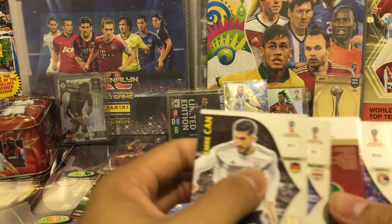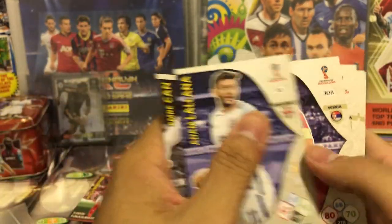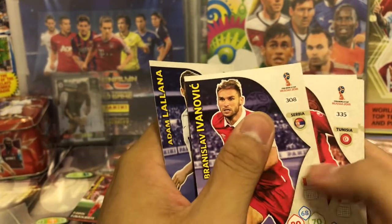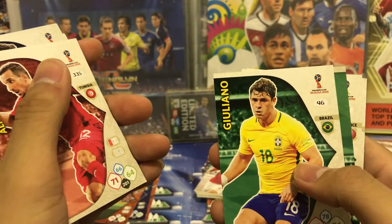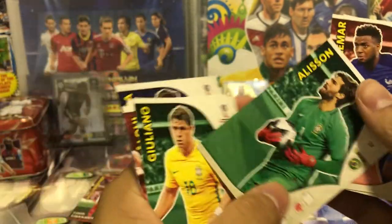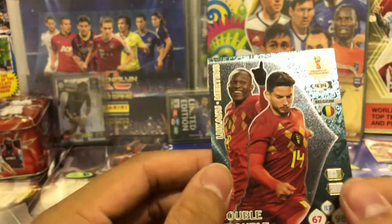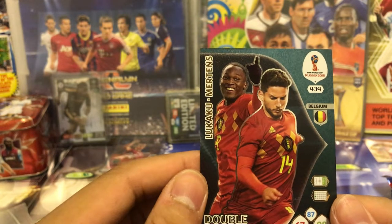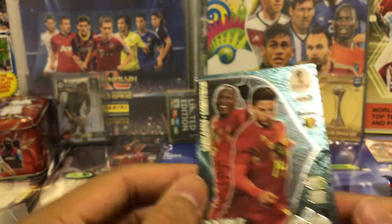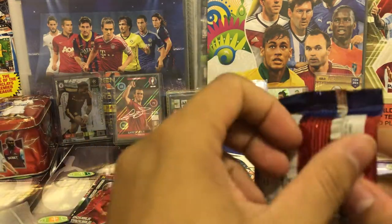Here's the insert. We got Emre Can from Germany, Adam Lallana from England, Branislav Ivanovic from Serbia, Maaloul from Tunisia, Guilherme from Brazil, another Alisson, Thomas Lemar, and Funes Mori from Argentina. The insert is Double Trouble — Romelu Lukaku and Dries Mertens from Belgium. This is a really, really great pull, guys.